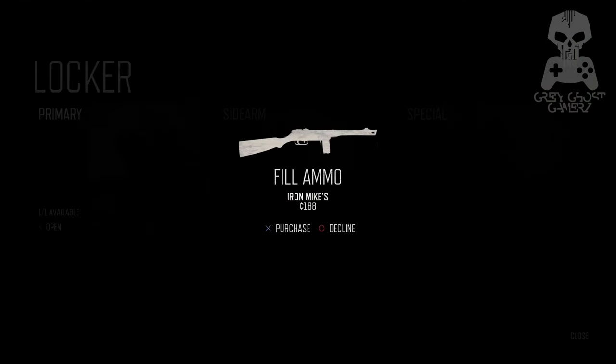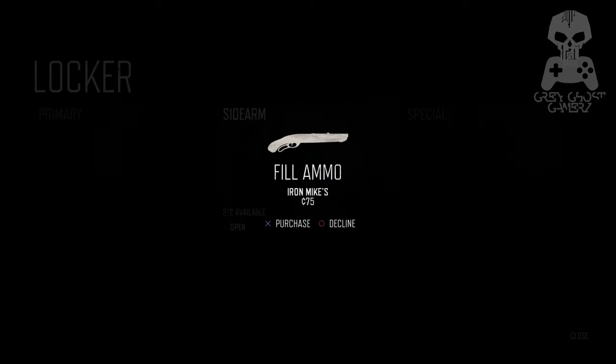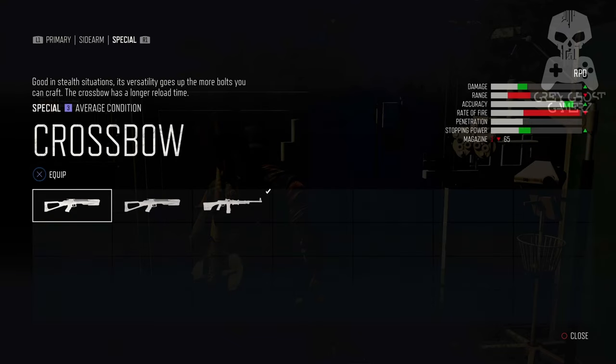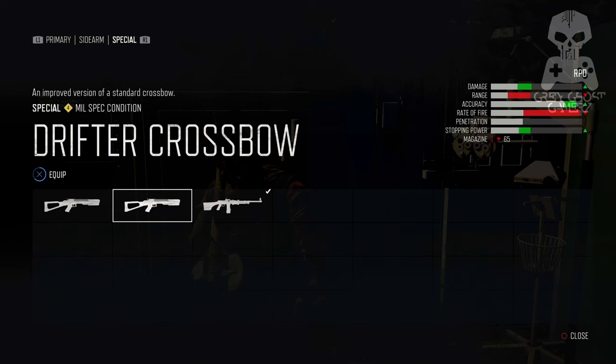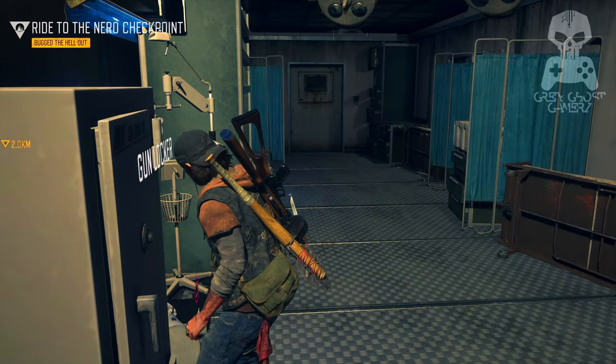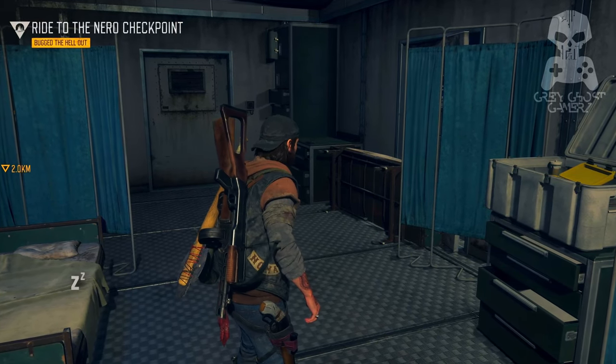It might seem a little confusing — as I open the locker, I have the weapon available and the ability to fill it from Iron Mike's, who doesn't have a weapons merchant. It's a welcome game mechanic because otherwise you'd be roaming the countryside trying to find ammo in open tins and houses, running around to cop cars not even knowing how much ammo you're really going to get. What I'm doing is swapping out my RPD for the crossbow, and there's a very important reason for that, which I'll show you after we change night to day.